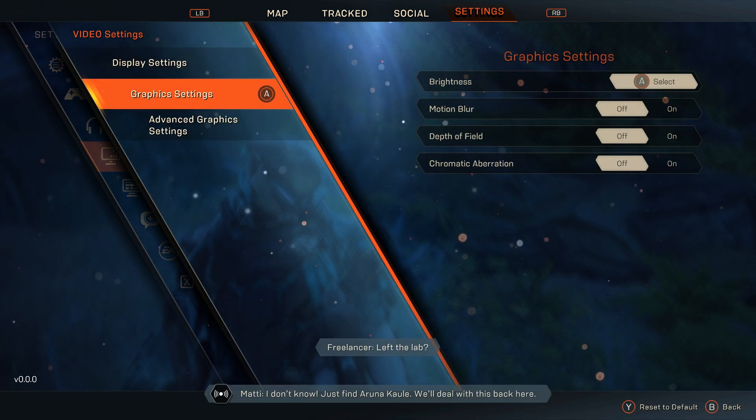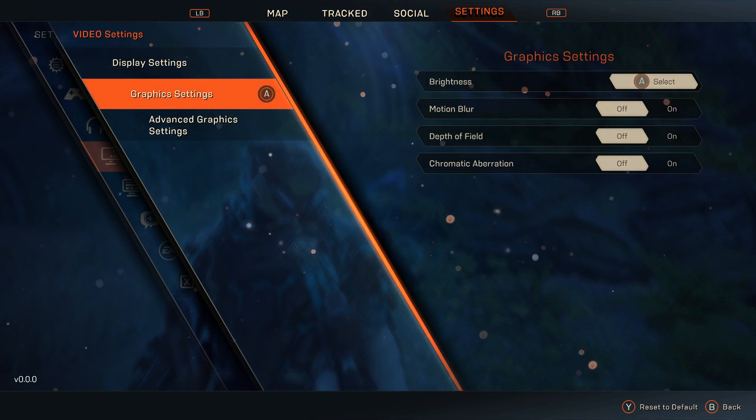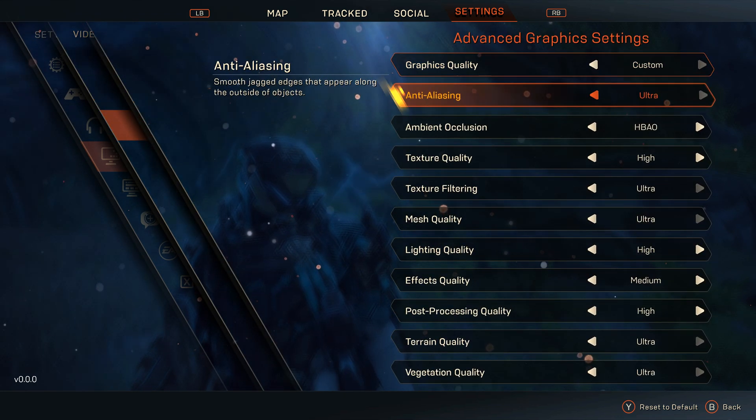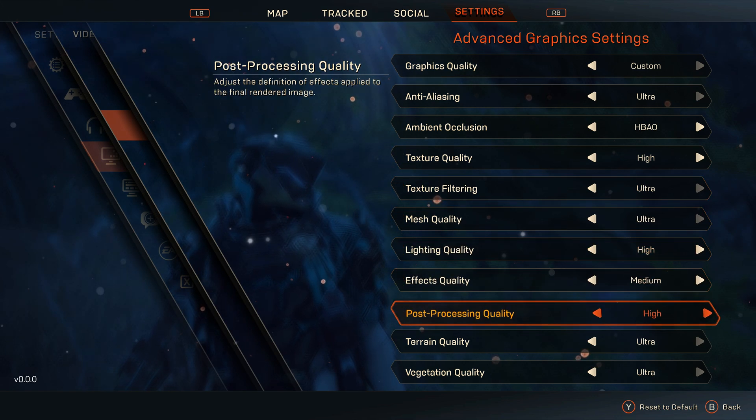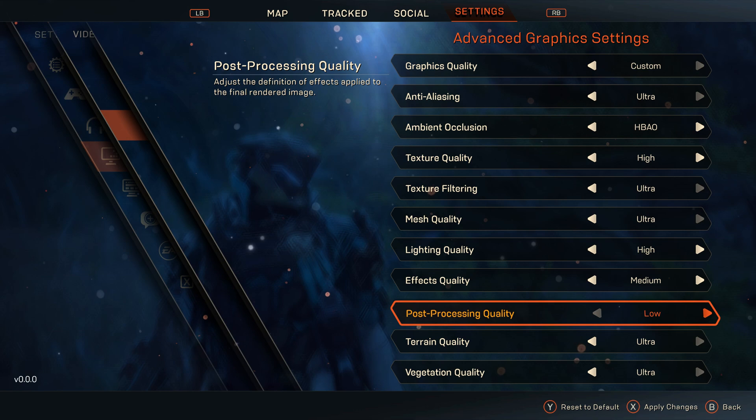Once you've turned motion blur off in the main video settings menu, head over to advanced graphics. If this is the first time you've gone into the advanced graphics menu, you're likely already set to a preset. You're going to need to move your graphics preset over to custom so you can actually change some of these options.